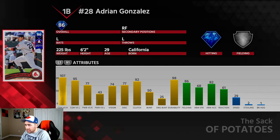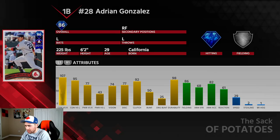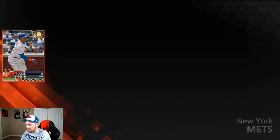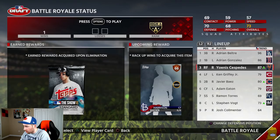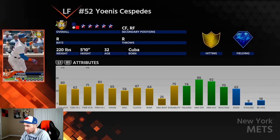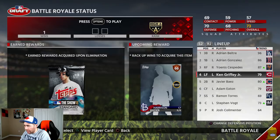This is the 86 Adrian Gonzalez. He has amazing contact versus righties, 77 power, 74 vision, 86 fielding — shouldn't be anything bad in the field. Cespedes, his inside edge is up against righties, so right now he has 91 contact and 82 power versus righties, and of course he has that 99 arm. Griffey has 84 contact versus righties, 80 power, and mediocre stats in the field to say the least.